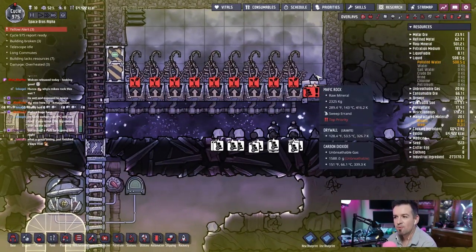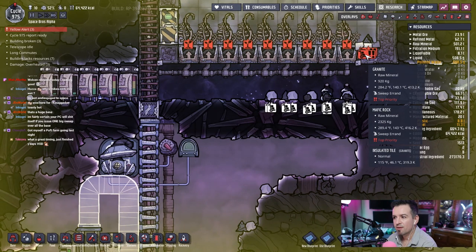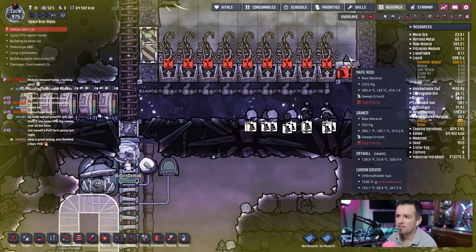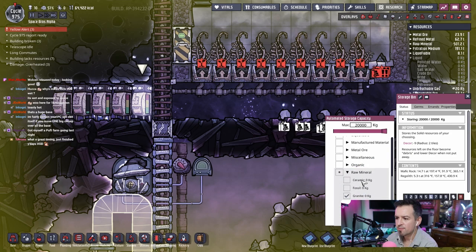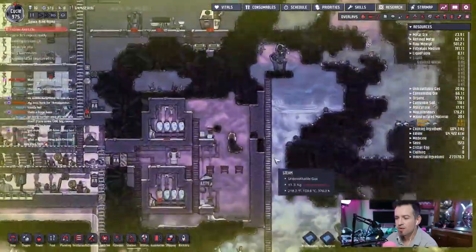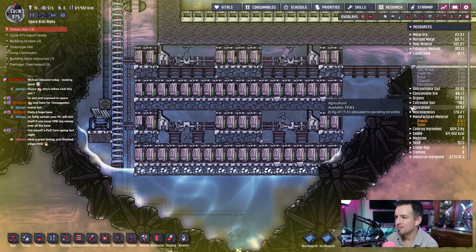Top priority, why haven't they gotten to this? Nobody's on errands. Oh, they were doing the bottom first. Before we mess something up, let's go down here and see what we have. Agriculture — this was supposed to be fertilizer and phosphorite. There's basically none of that. How much phosphorite do we have? Is that going to be the next biggest issue? We have plenty of phosphorite, but we need to make sure we don't have regolith or mafic rock issues.